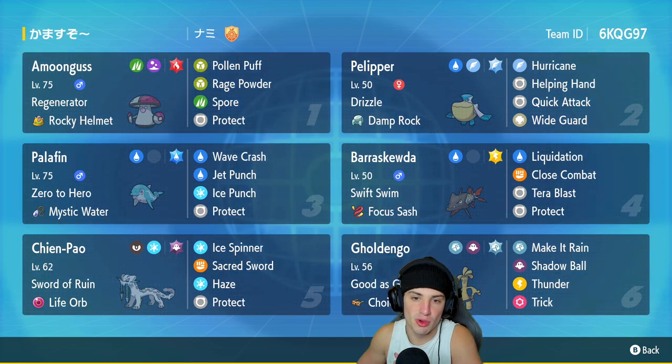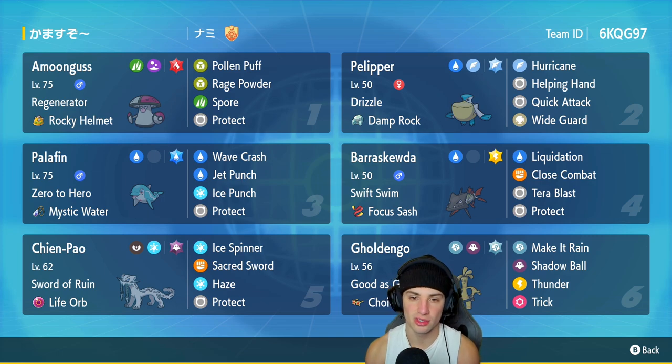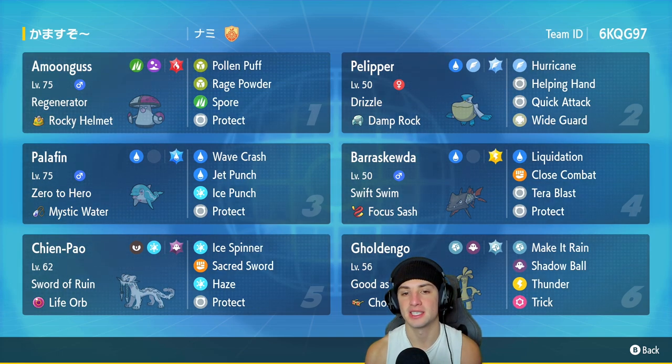We got Amoonguss for our first Pokemon for today's team preview, with Regenerator and the Rocky Helmet. Amoonguss is amazing in Trick Room and outside of Trick Room — just love this Pokemon all around. It's got Pollen Puff, Rage Powder, Spore, and Protect.